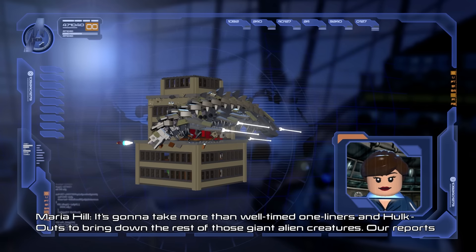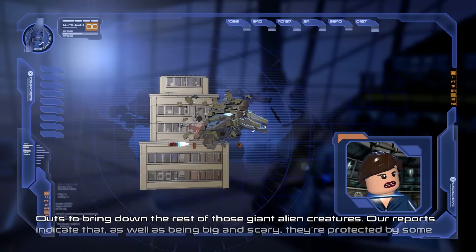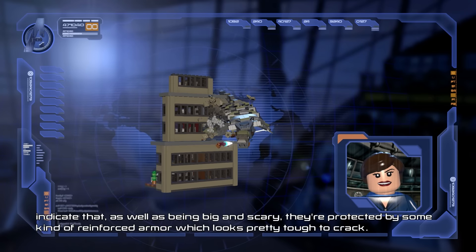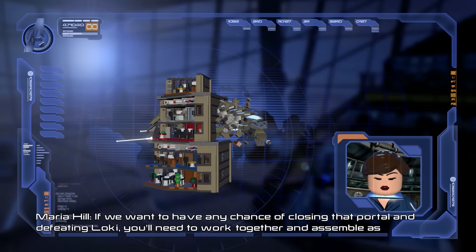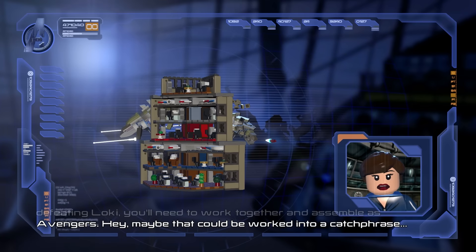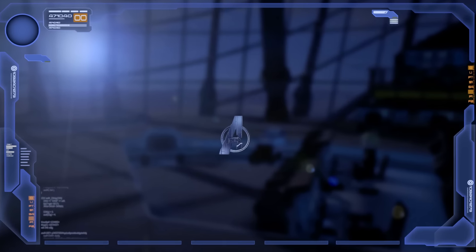It's gonna take more than well-timed one-liners and Hulkouts to bring down the rest of those giant alien creatures. Our reports indicate that as well as being big and scary, they're protected by some kind of reinforced armor which looks pretty tough to crack. If we want to have any chance of closing that portal and defeating Loki, you'll need to work together and assemble as Avengers. Hey, maybe that could be worked into a catchphrase — Avengers assemble! That's a good catchphrase.